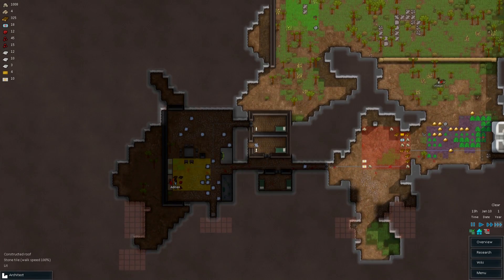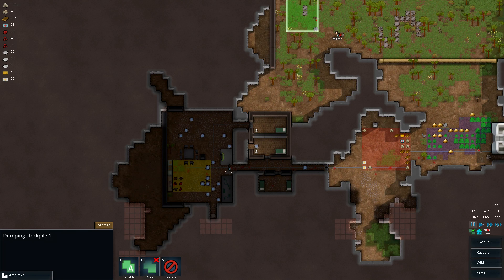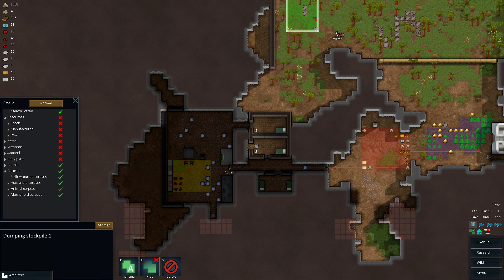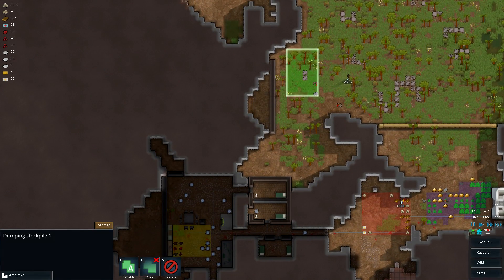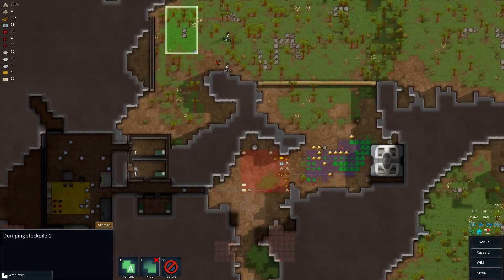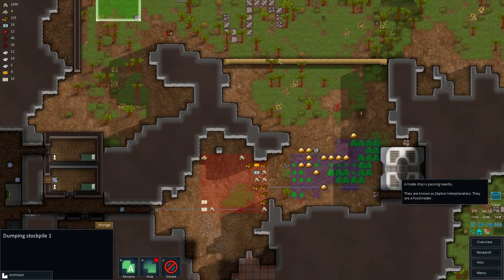They're nice and close to the butcher's table. Don't put them in there — don't put any corpses in there. Don't do that. Take them to the proper dumping facility.